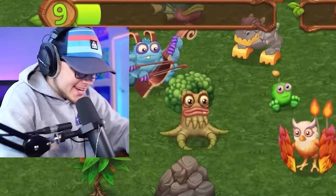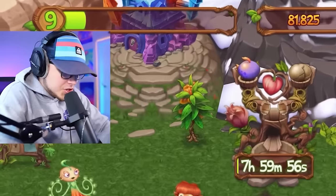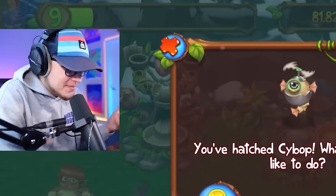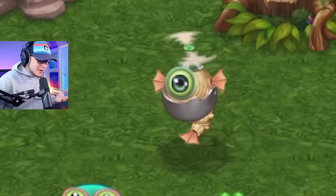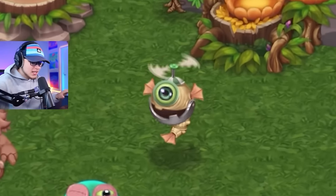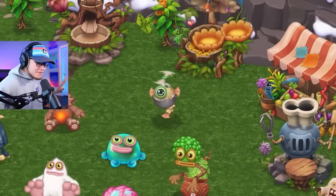Saibop is a fan favorite — we've got to get him right now! Throwing Tweedle in with Noggin to breed him — he's a two-element so hopefully first try. We got him! Look at him — literally a baby version of Saibop. He's saying actual words — let's go!